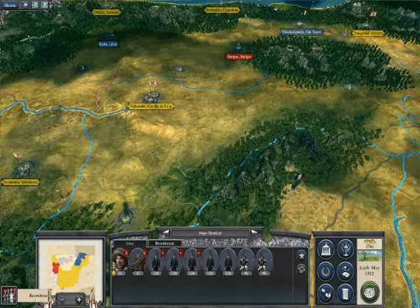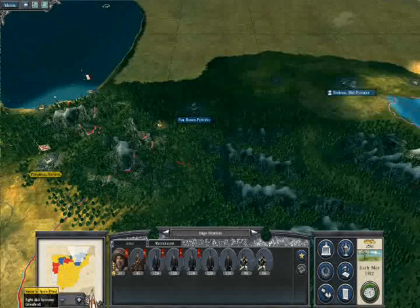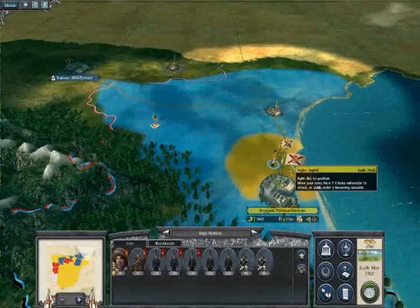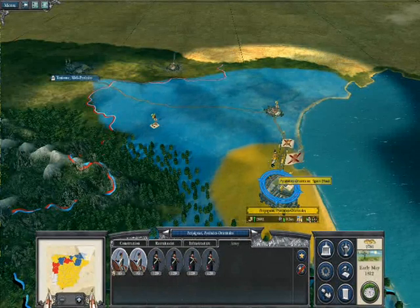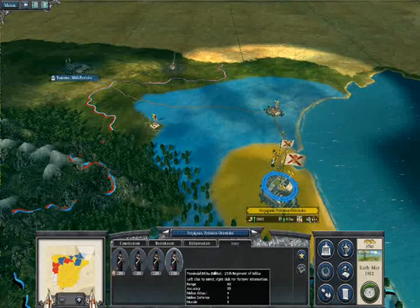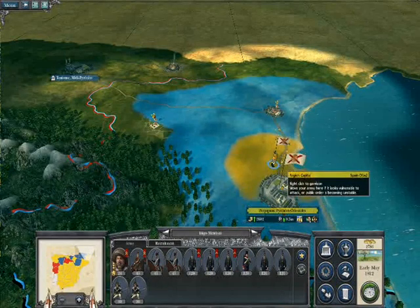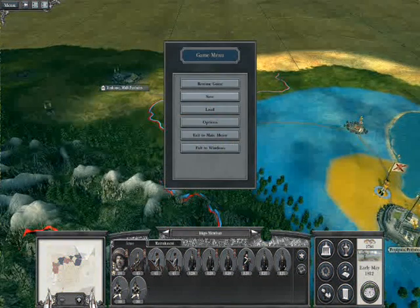Alright, we're going to recruit my new cavalry. Yes, let's put them in the army. What if we do one militia unit? Well, no really unhappy people over there.